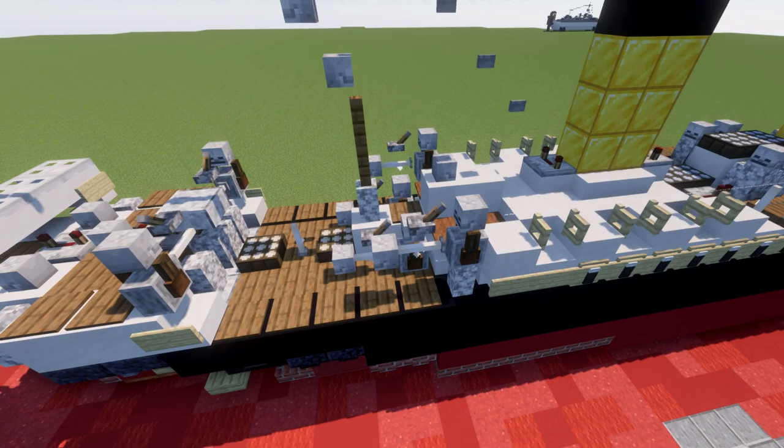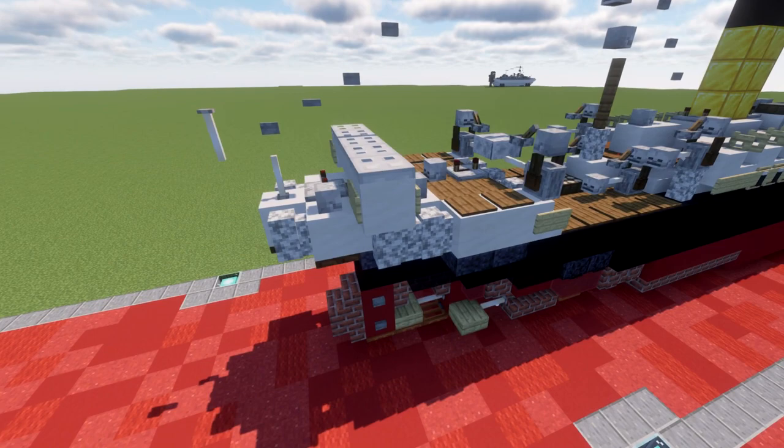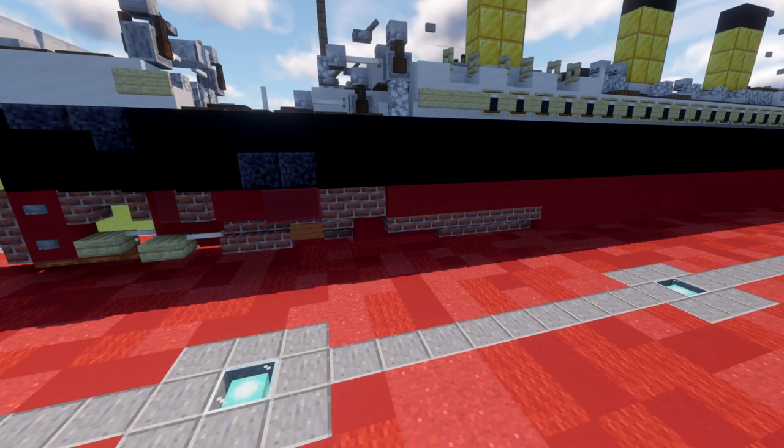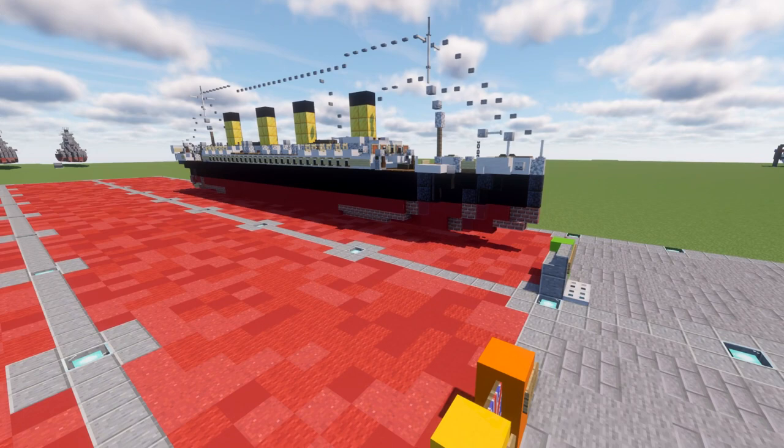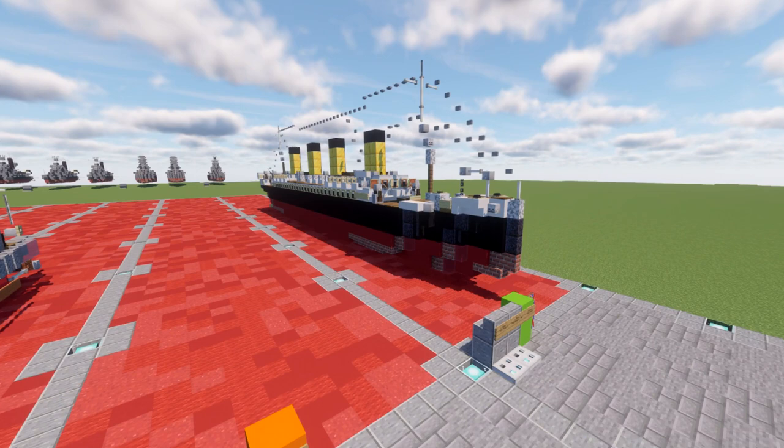Lots of cranes to quickly load and offload the ship when they arrive in port. We have the stern here, nothing too fancy — the props set up, as well as the hull done up in its nice black-and-white color scheme with the gold accent for the funnels that the Titanic was sporting at the time of its sinking. Really cool ship and a really sad history behind it, but it should be a fun build. A lot of you have been asking for the Titanic for quite some time, so I'm happy to finally oblige.